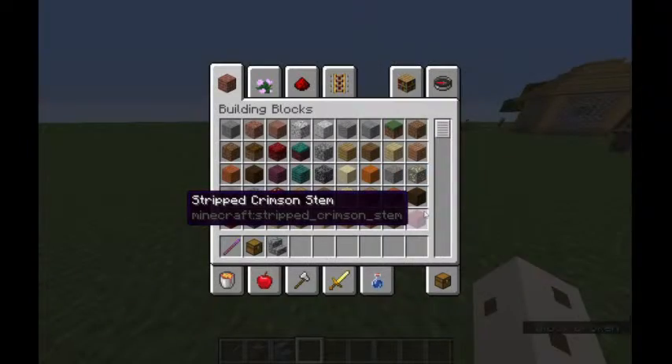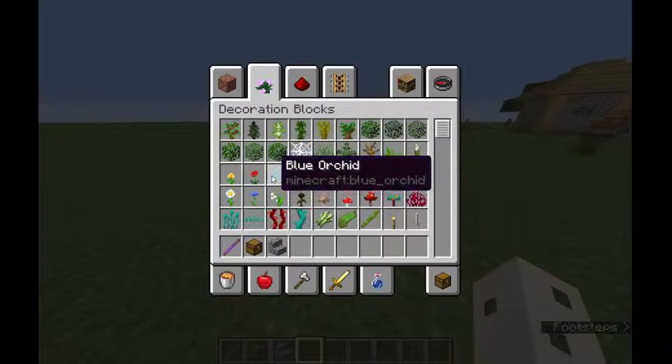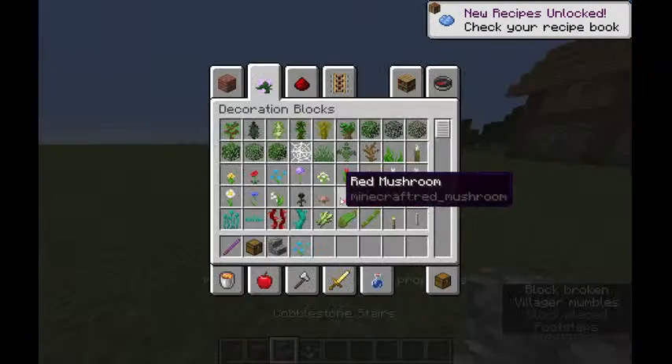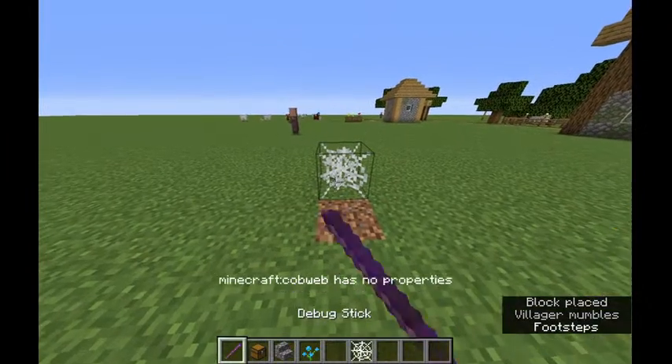I think this was introduced in 1.13, so it was actually a while ago. Oh, that's right — it has no properties, it's a flower. Cobweb probably has no properties, right? Yeah.